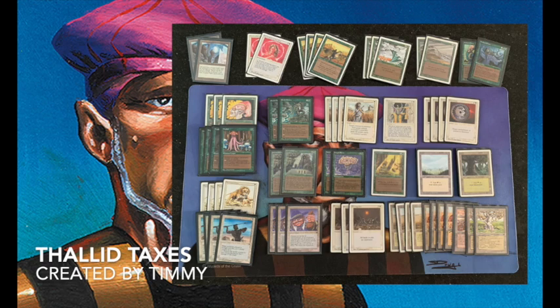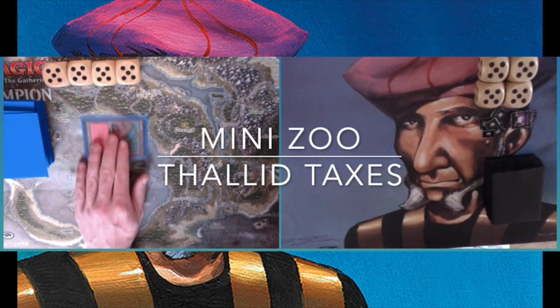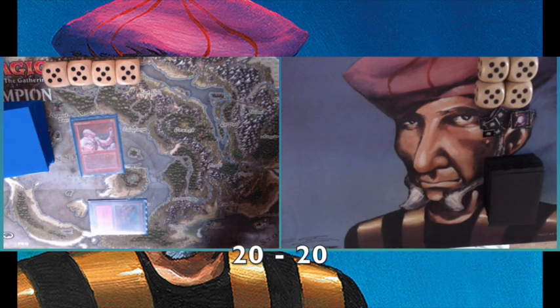I'm actually playing against a Zoo deck — you could say it's red, green, and white — and it also has a lot of small creatures. I don't have a deck list, so I don't really know what I'm up against, but I'm curious to find out. So let's quickly go to game number one. Game number one has begun already — my opponent is on the play with this mini Zoo deck.